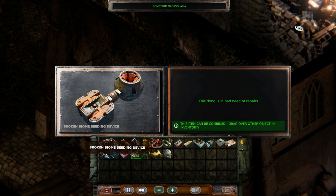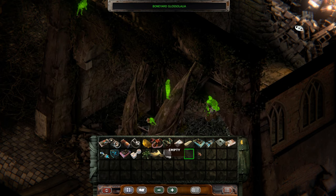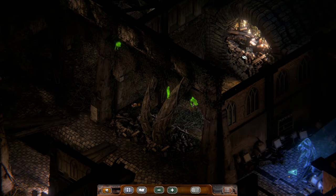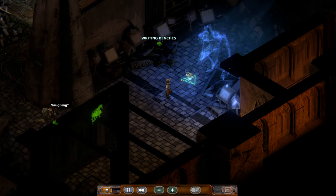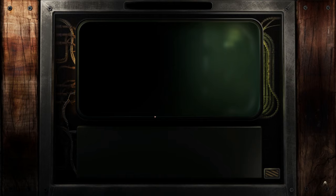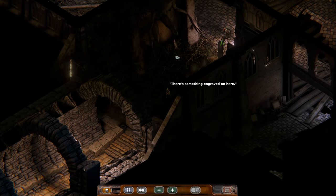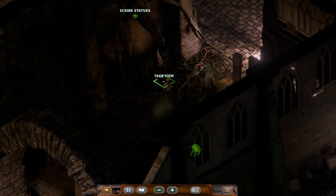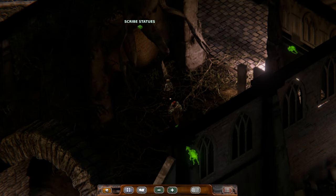This thing is in bad need of repairs. Can be combined — what else could I combine it with to repair it? Let's have them scan the item. There's something engraved on here. Gold phallus — cool.